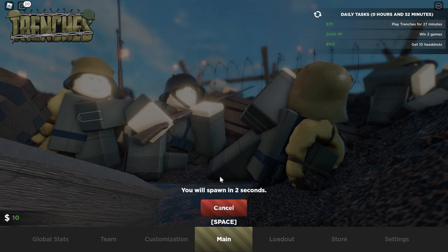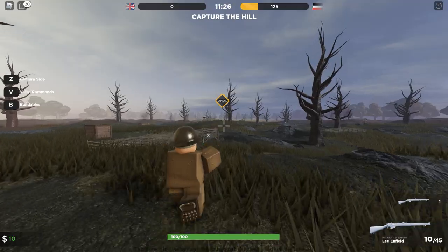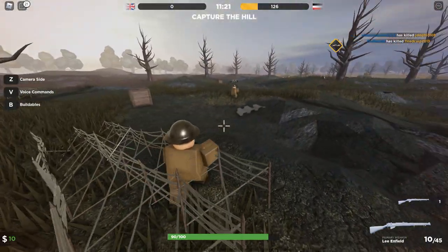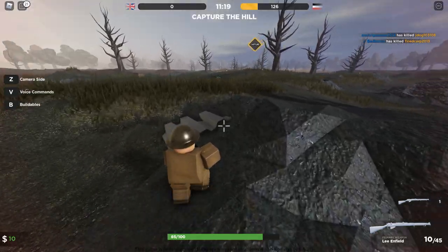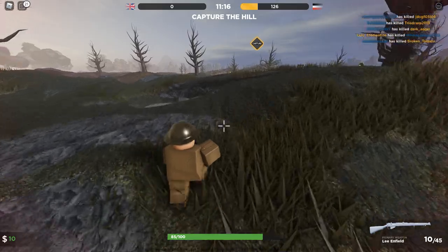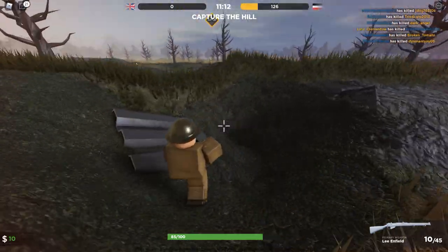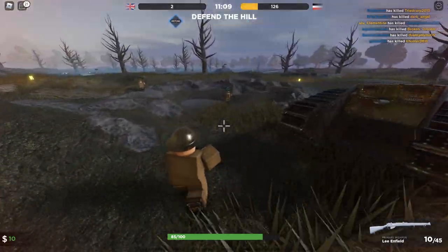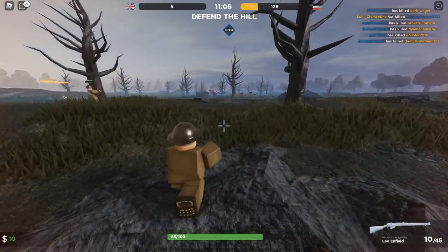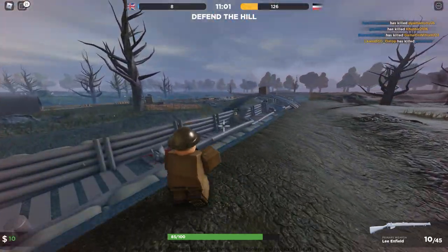Gotta deploy once again. They should really make an automatic redeploy button for this game, honestly — because right now you manually have to... Oh, barbed wire. That's interesting — you slow down when you go through barbed wire and you take damage. Anyway, they should really make an automatic spawning button. It's an interesting game design choice to have to click the spawn button every time manually. So we took the hill — or defending the hill. That was like king of the hill, not capture the hill — we're playing king of the hill mode.